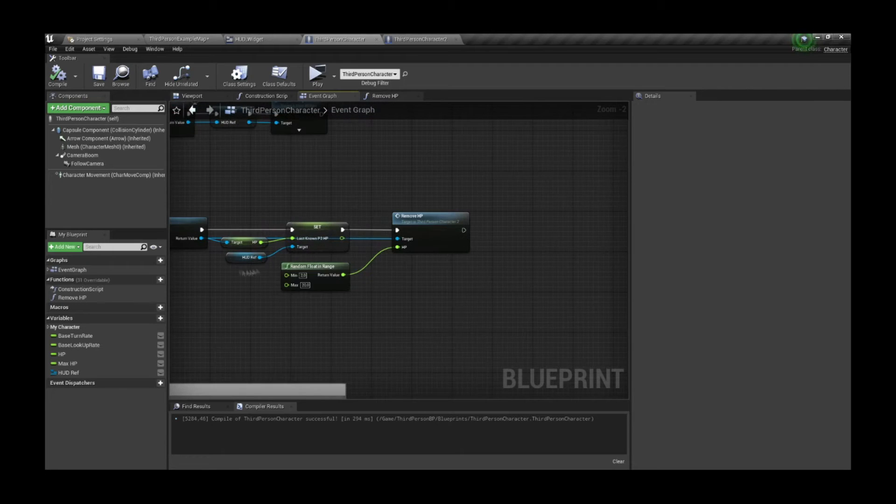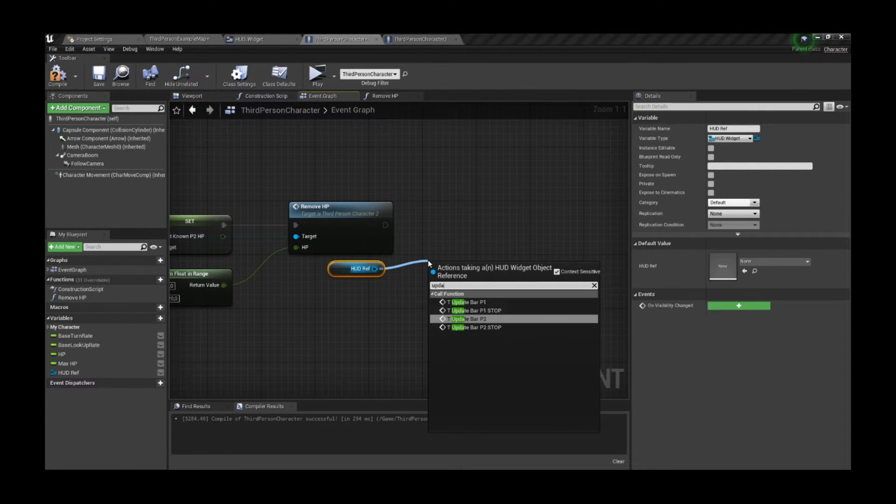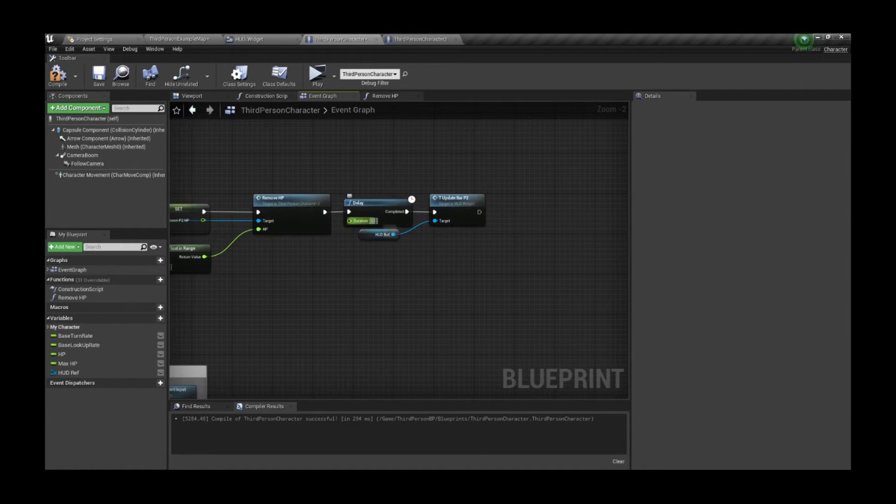Now let's go back to the character to actually start the timer once we remove the HP. I added a delay but it's not working as I had in mind, so you can skip it.